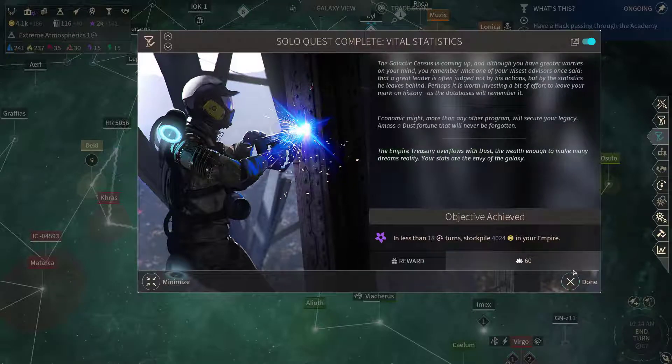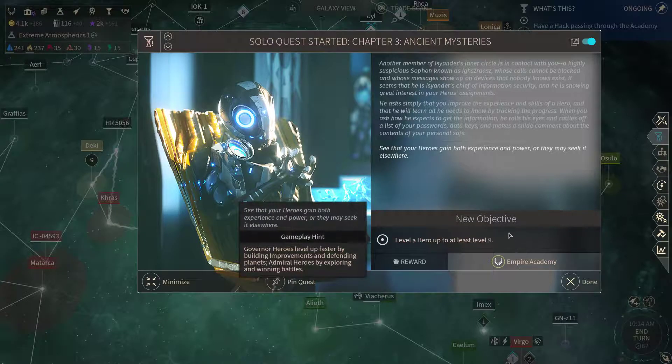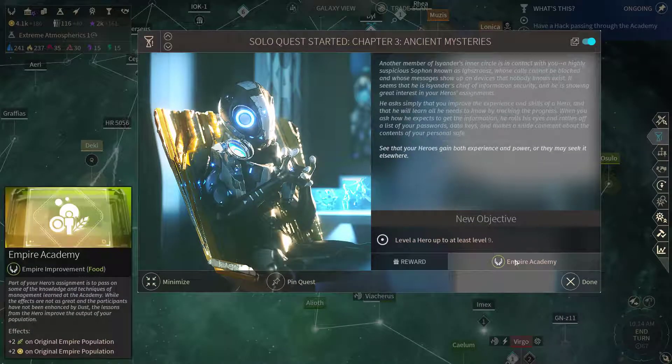We have all the dust that we needed. Now we need to level up a hero to level 9 — that way we're gonna get even more food and dust.